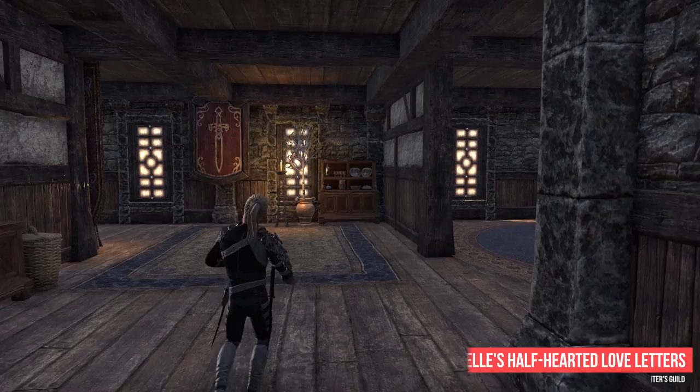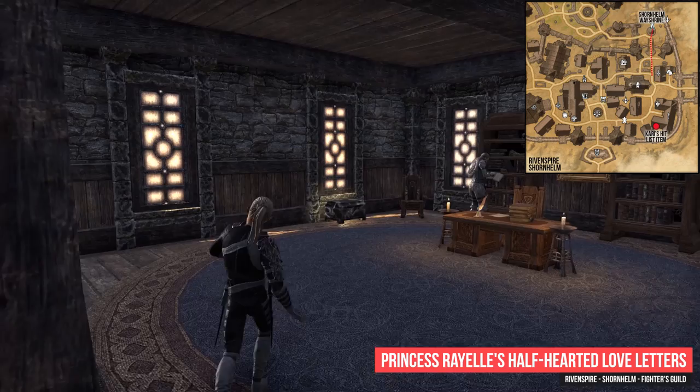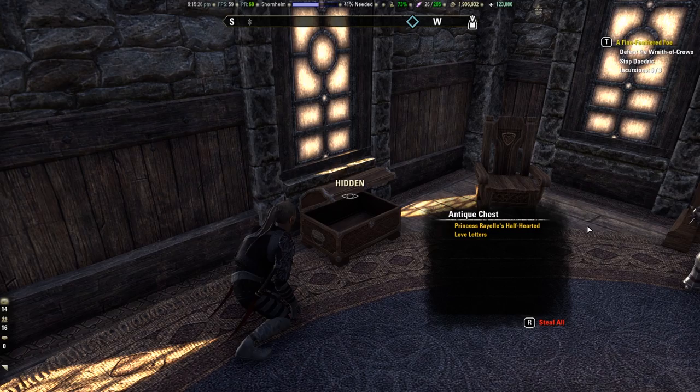Next you have to travel to the city Shornhelm in Ravenspire. Go to the Fighters Guild which is located in the south eastern part of Shornhelm. Once you are inside the Fighters Guild you have to turn to the right and enter the next room on the right. Search the Antique Chest to obtain Wales' half-hearted love letters.